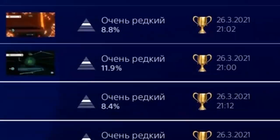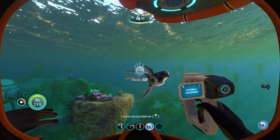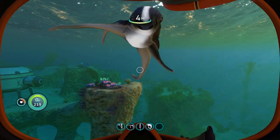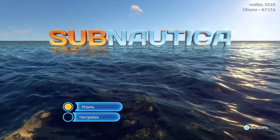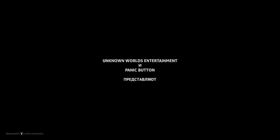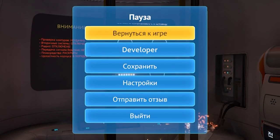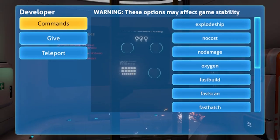Subnautica — спидран на платину: 30 минут или 2 часа, кто как сможет. Погружаемся! В главном меню выбираем новую игру, свободный режим. После загрузки скипаем вступление с помощью кнопки Options. Первым делом врубаем паузу и нажимаем L1 и R1 вместе — это даёт доступ к функциям разработчиков. Данный прикол пока не пофиксили, так что можно спокойно проходить дальше.